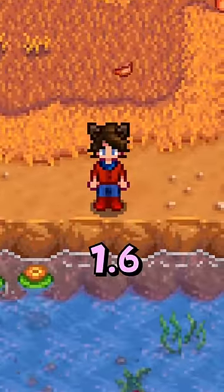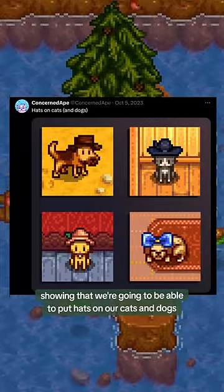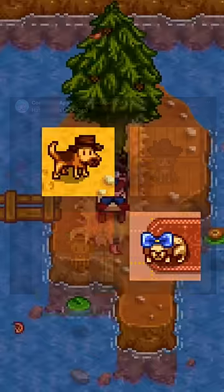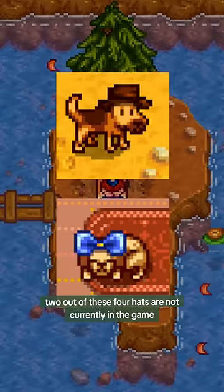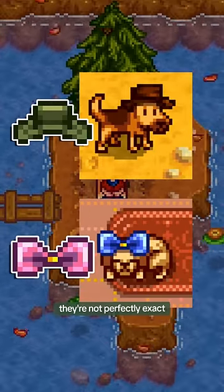Here are some details about the Stardew Valley 1.6 update that you might have missed. In this image showing that we're going to be able to put hats on our cats and dogs, two out of these four hats are not currently in the game. While there are hats that are similar, they're not perfectly exact.